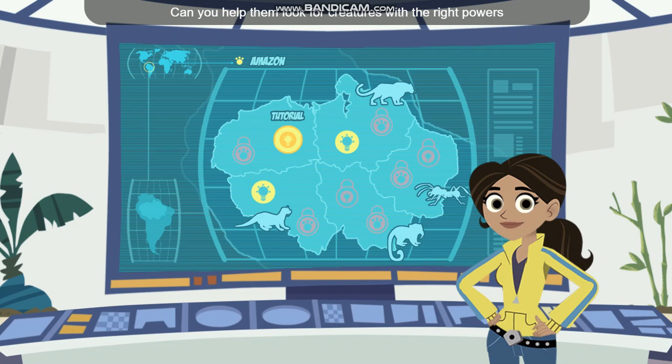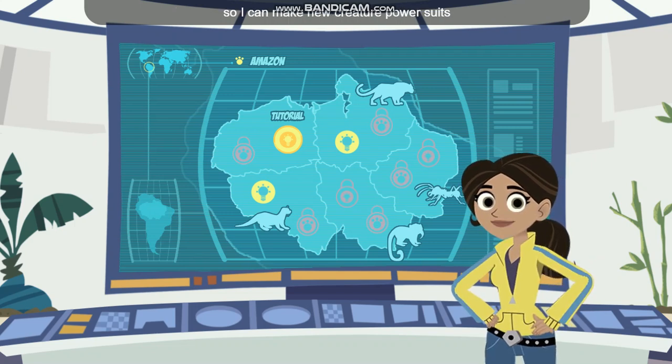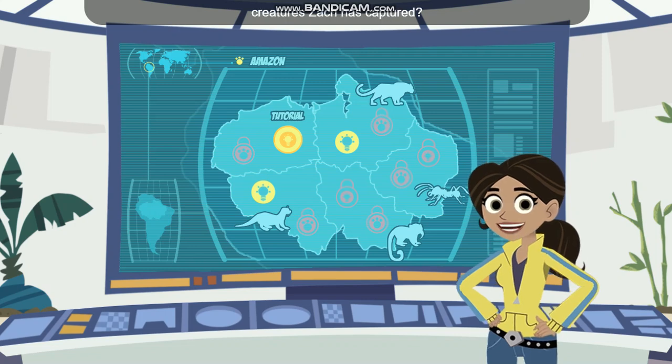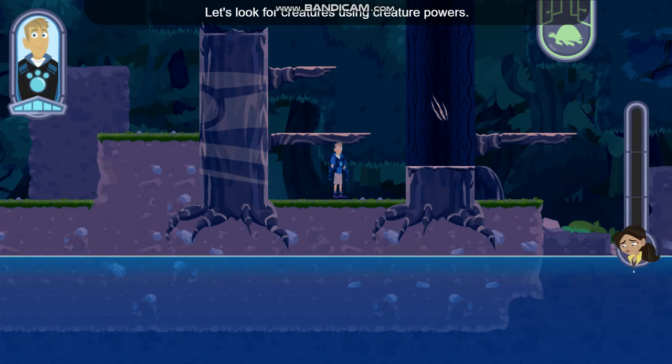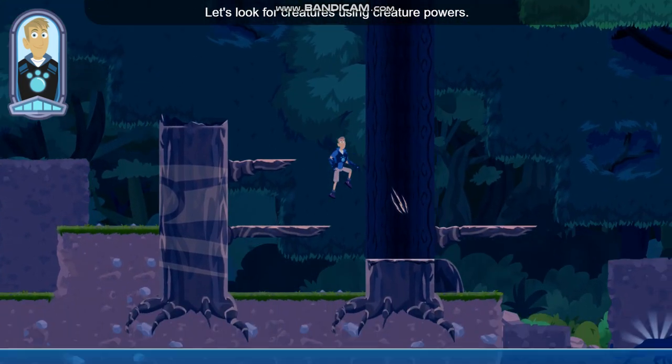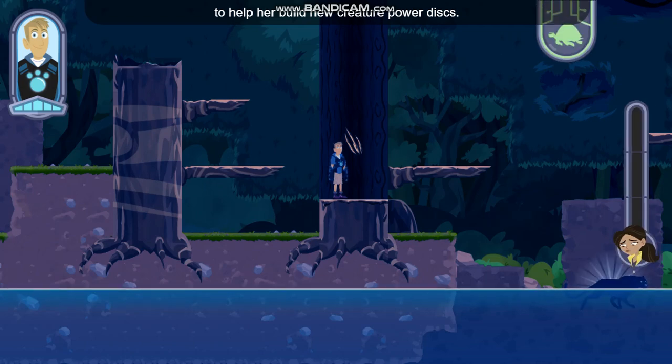Can you help them look for creatures with the right powers so I can make new creature power suits they can use to rescue the creatures Zack has captured? Let's look for creatures using creature powers — we'll share what we find with Aviva to help her build new creature power discs.